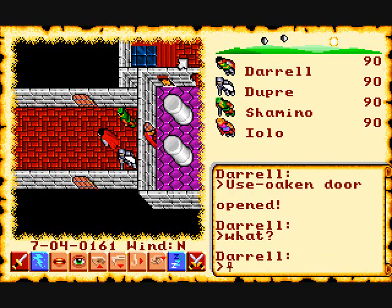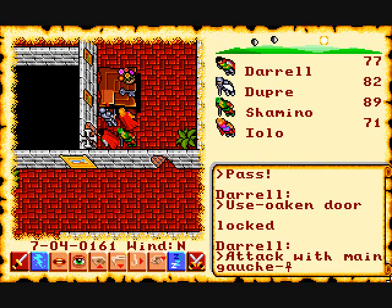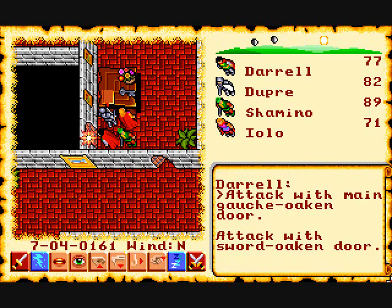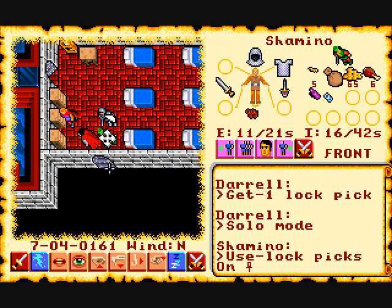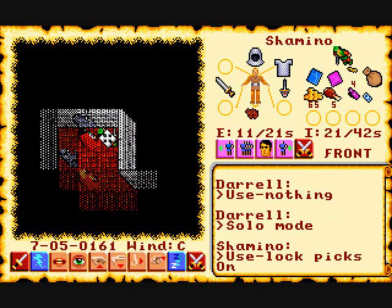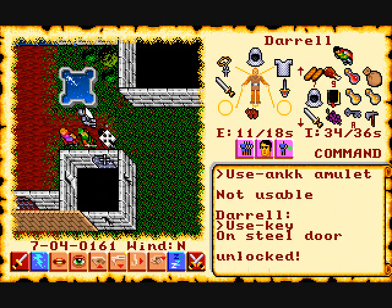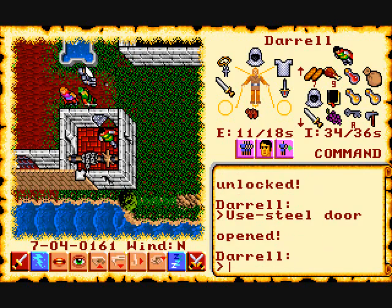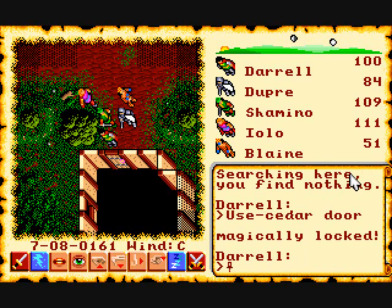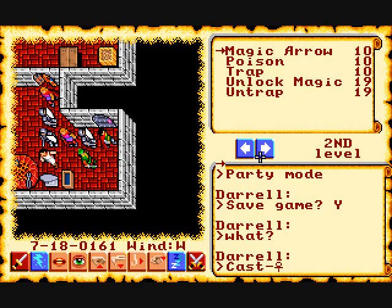Once you start the game you'll wander around the castle, picking up items and trying to open doors. Sometimes you'll run into locked ones. If it's an oaken wooden door you can bash it down. If there are steel doors that are locked you can try to pick them if you have lockpicks, but that doesn't always work — sometimes they break. Sometimes you need a special key, and sometimes you'll find magically locked doors where the only way to open them is the unlock magic spell, which you don't start with.